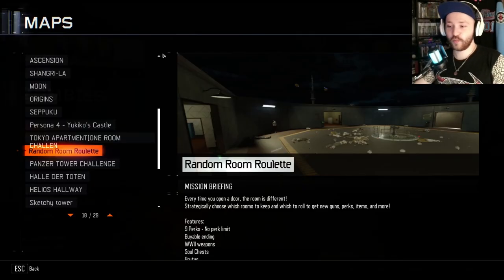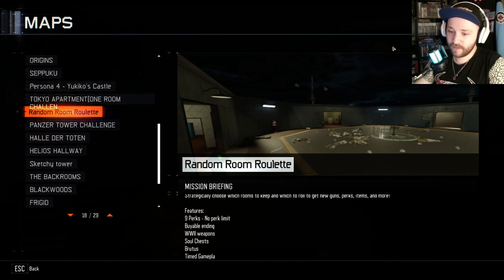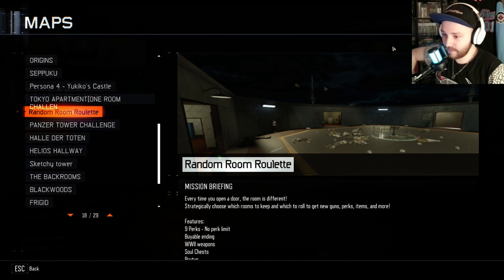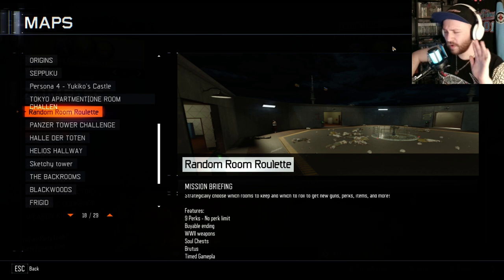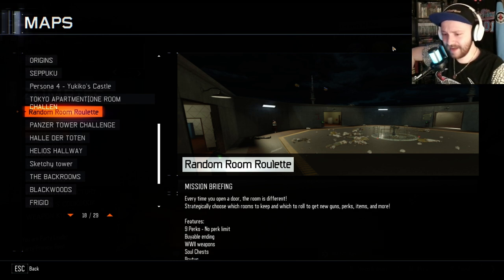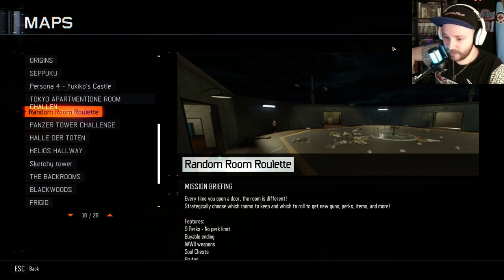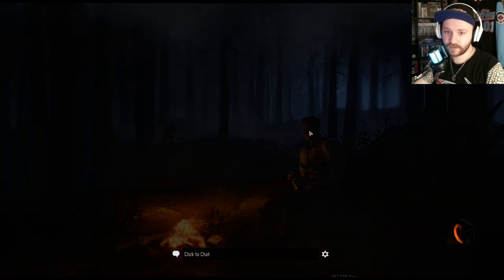Alright, I'm going to be doing the Random Room Roulette. Let me read it — oh my goodness! Every time you open a door it's a different room. Strategically choose which rooms to keep, which ones to roll, and get new perks, ammo, and more. Nine perks, viable ending, World War II weapons, soul chest, Brutus, timed gameplay. Okay, let's try it — Random Room Roulette.